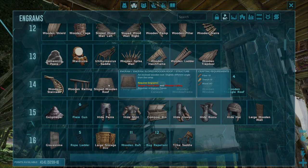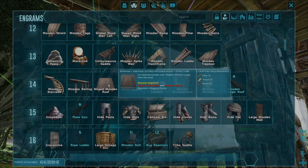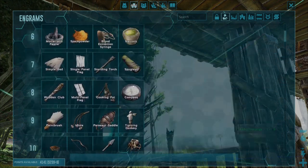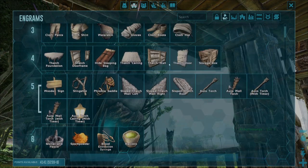You also need two other items as shown in the red text there guys, which is the sloped thatched roof and the wooden ceiling. The wooden ceiling is this one right here, and the sloped thatched roof is this one right here.